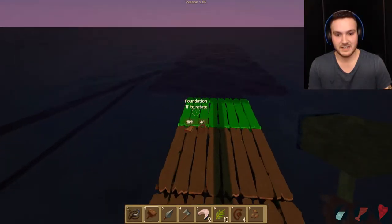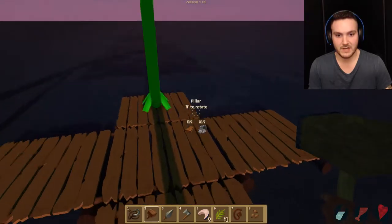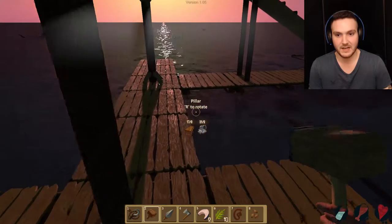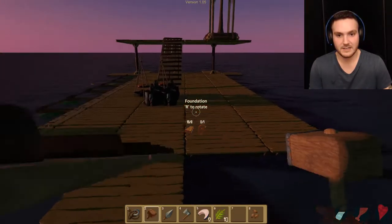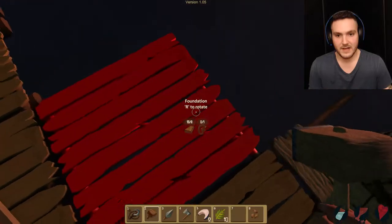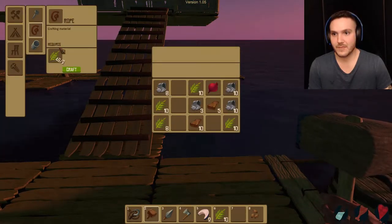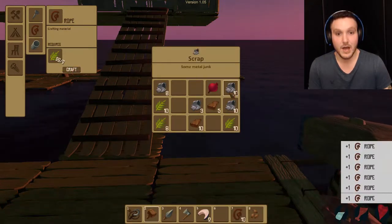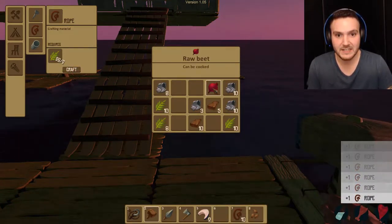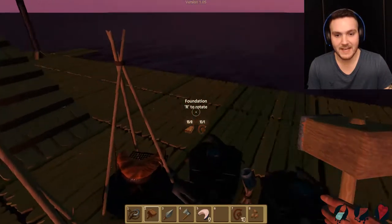It's getting dark. Can we extend this out even further? I think we should — why the fuck not? Just gonna have a massive little mansion here. We're gonna build some foundations outward as well and put our pillar right there. Also want to build a foundation here to protect that guy.